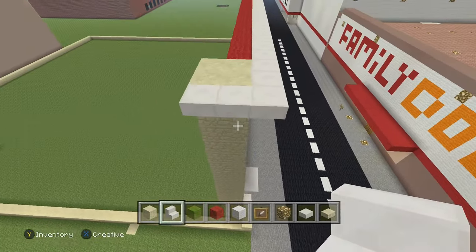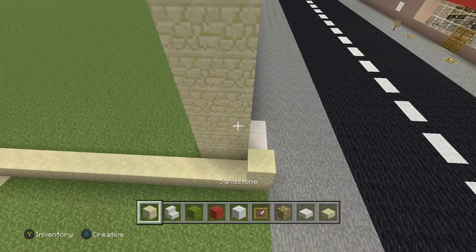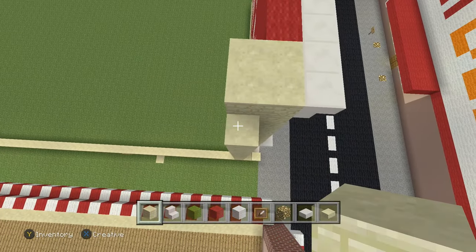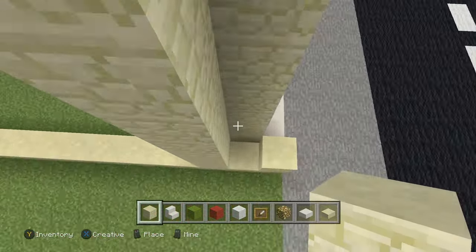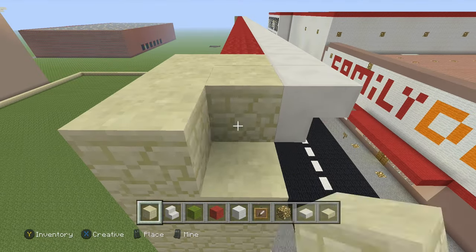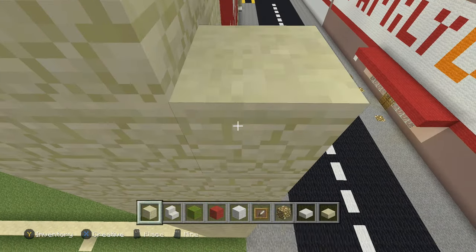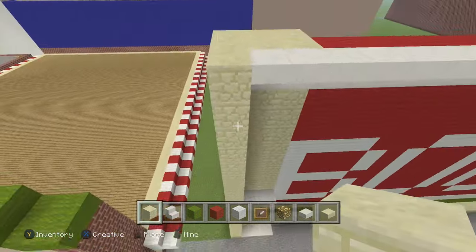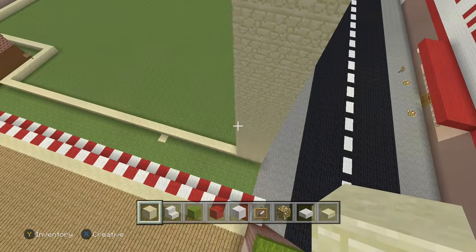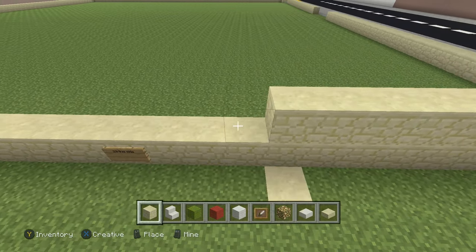Go back to the right, delete those, and delete this. Now go 18 blocks high — like this, go up 18. Okay, so the front part is pretty much done. Go to the sides and build up the walls — we're going to go 18 high for the walls.